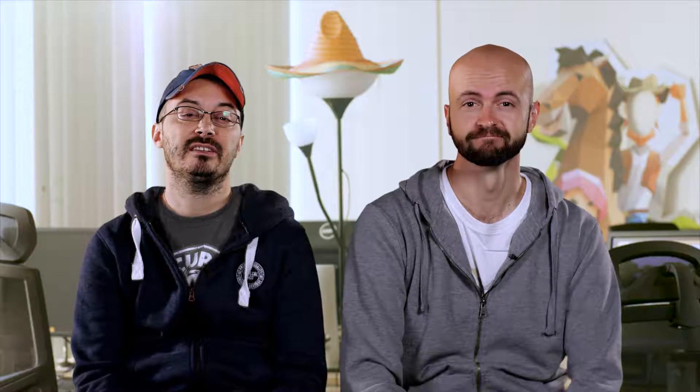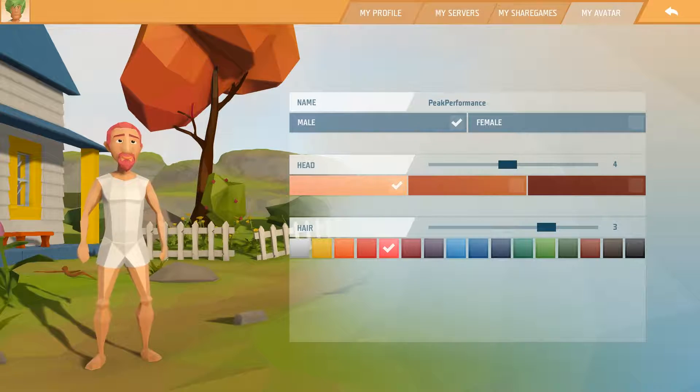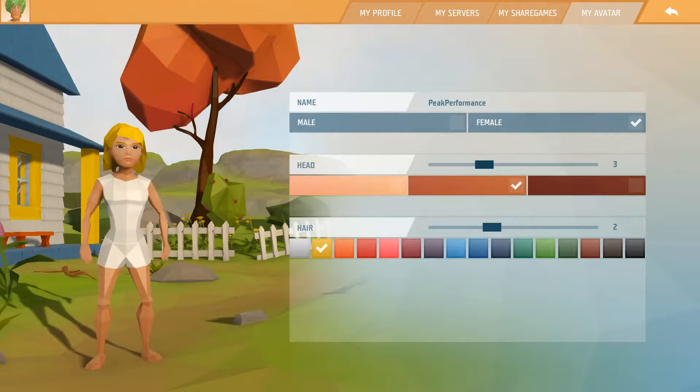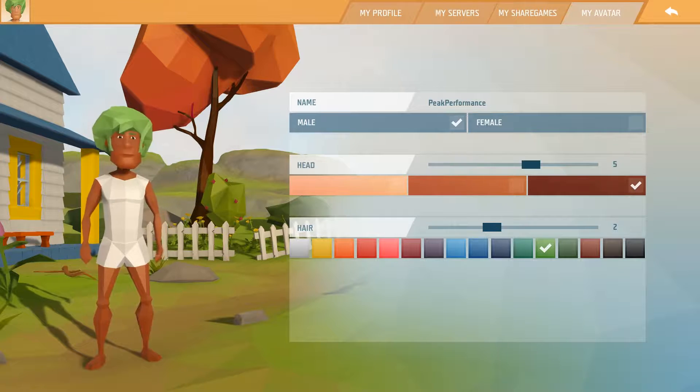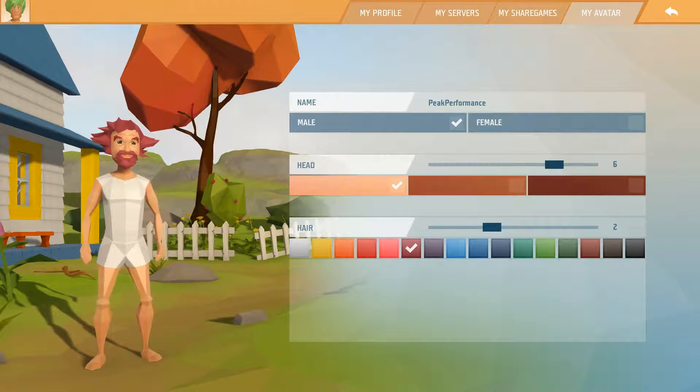We think that this will be a fantastic tool for the community. And now for something completely different: improved character faces. For 0.11, we went back to the drawing board and decided it was time the faces of Islanders received a facelift. While the graphical fidelity of the new models improved a lot, we made sure they are still in line with the well-known and loved Island style.